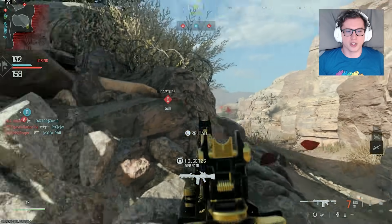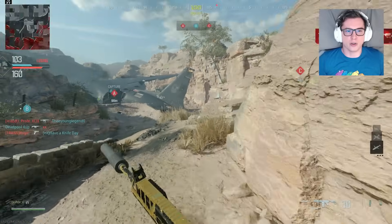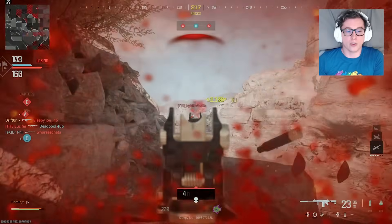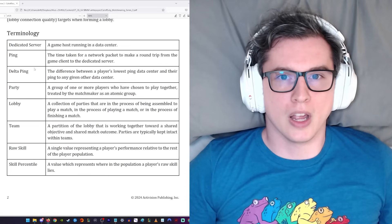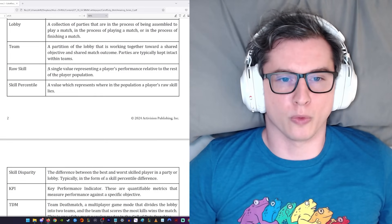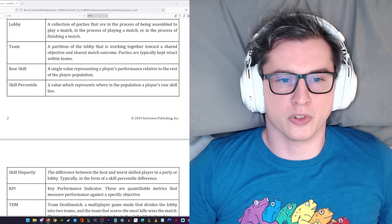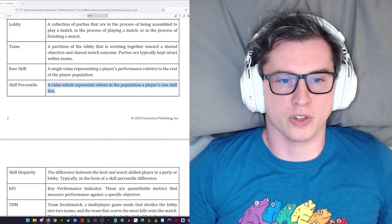It defines some variables: connection, time to match, player diversity, voice chat, input device, et cetera. But then on page two, it starts defining some new variables relative to skill that were not included in the last paper. We have a measure of raw skill, which is a single value representing a player's performance relative to the rest of the player population, and a skill percentile, which is a value that represents where in the population of players raw skill lies.